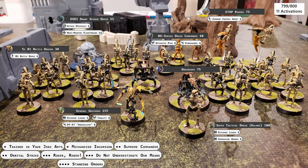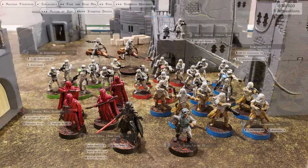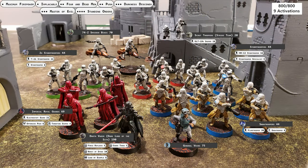For the droids, we're fielding General Grievous and Super Tactical Droid Kalani. They've calculated the ideal force to be five units of B-1 battle droids. For support, the CIS has a DSD Dwarf Spider Droid with a nose-mounted flamethrower, a unit of BX-series droids with vibroswords, and a fast-attack unit of Stapriders.